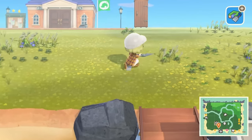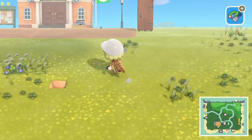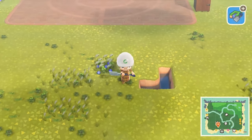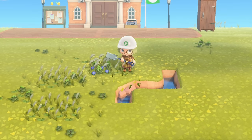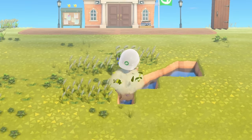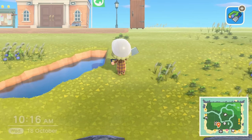Here we go with the waterscaping tool. I always struggle with the spacing of these, but we're just gonna try our best. I want it going toward resident services. Okay, this is 10 tiles — I know that I once managed to do a diagonal bridge on my first island where I had about eight tiles, so this should be possible. I just don't know how yet.